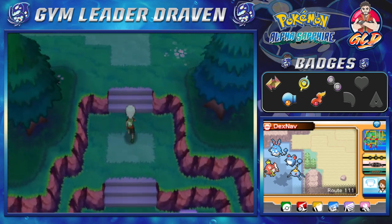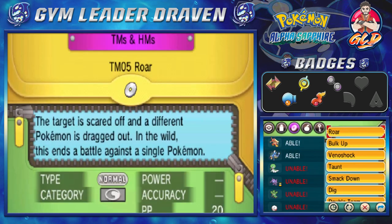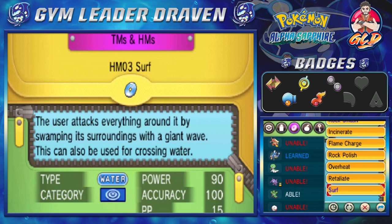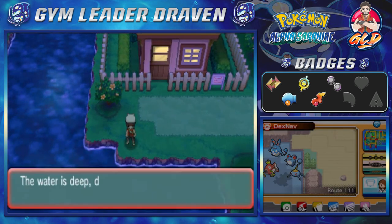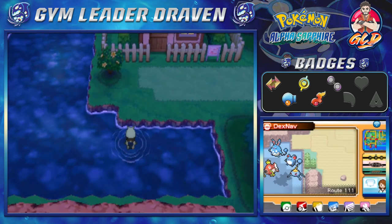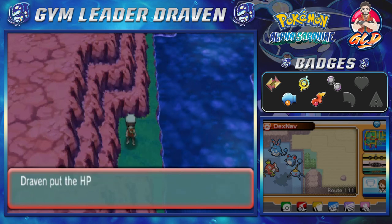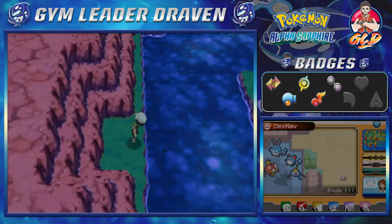We're going to be going to places that require surf, and of course we're going straight to the desert because we need to figure out what's going on there. Here is the surf technique and we're going to give this to Hydra for the time being. We're so close to the east side I might be changing up some Pokemon — don't worry, Hydra is just there for surf purposes. We can actually surf now and will be finding some hidden items.